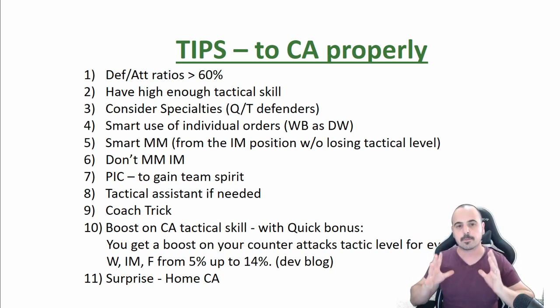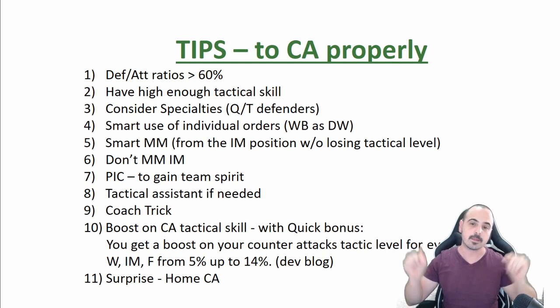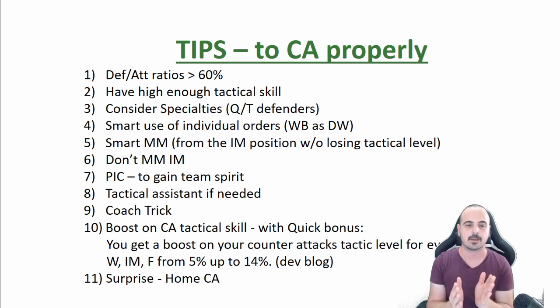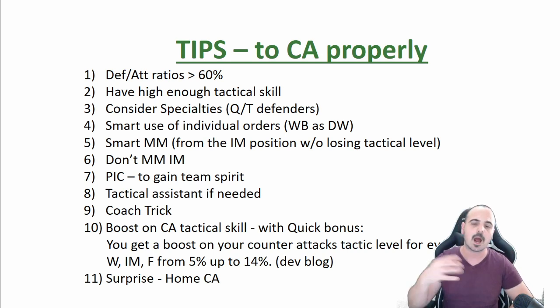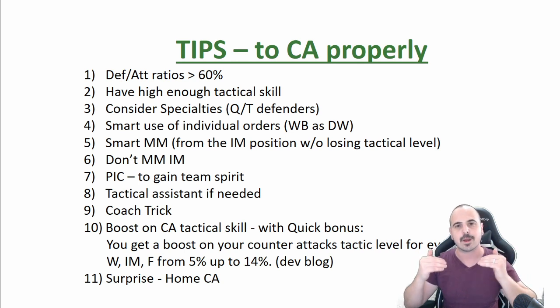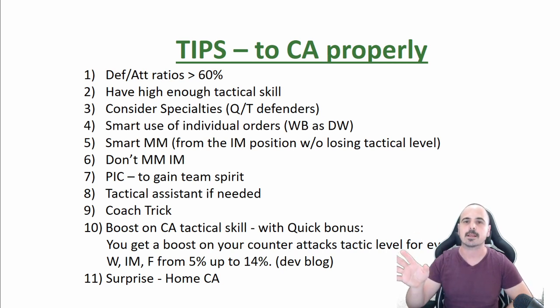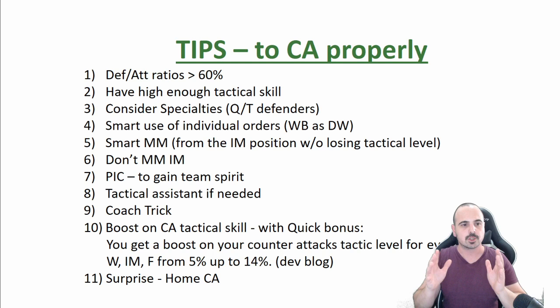Tips for proper counter-attacking — hopefully even the best managers will find something new here. First, think about defense-attack ratios. If you're giving away midfield, you should win defense-attack ratios big time. 60% is the bare minimum to consider counter-attack, and I always strive for at least 70–80% chance to block in defense and 60%+ to score in attack. Also ensure your tactical level is high enough — if it's not, you won't get conversions, so maybe play pressing instead.